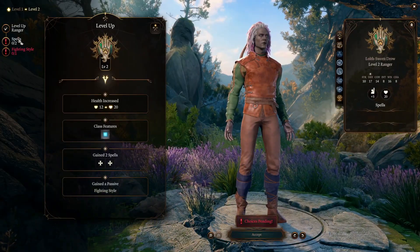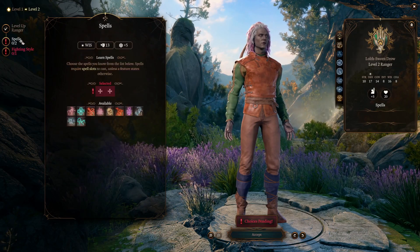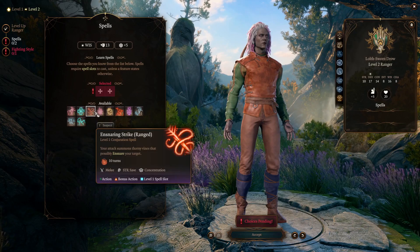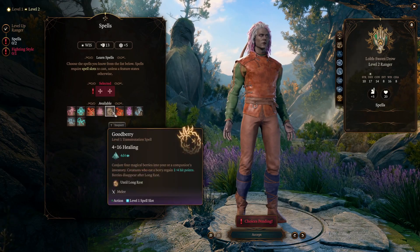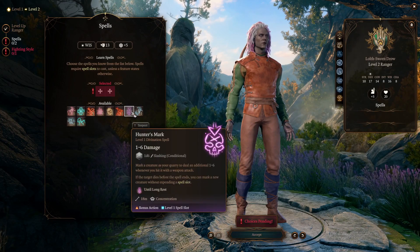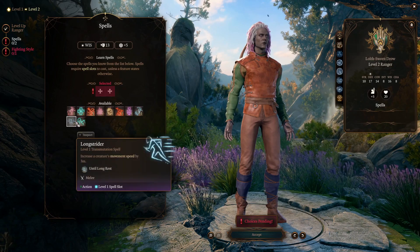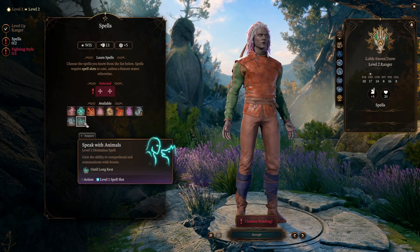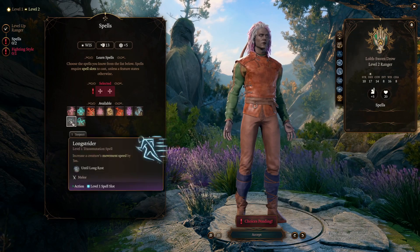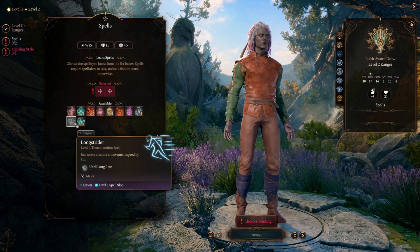At level 2 you gain two level one spell slots and get to pick two spells. Ensnaring strike is always useful for a ranger. Hunter's mark is another strong option. Don't forget long strider and speak with animals — both are ritually cast, meaning they won't cost a spell slot and you can keep them up permanently until your long rest. Long strider can also be cast on other party members.